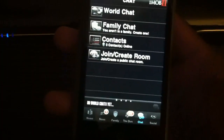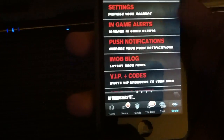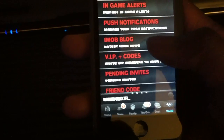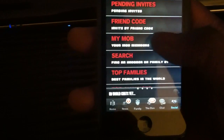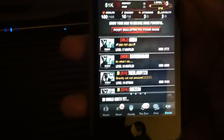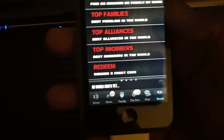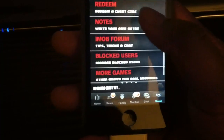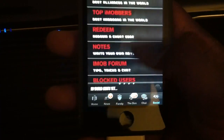And then social — the last thing. You go to settings to set notifications; if something happens they send you a notification. There's in-game alerts, the iMob blog, VIP codes, pending invites, friend code, and my mob. I got 11 mob right now because I just sent out 50 invites. There's also search for iMob number, top families, top alliances, top iMobbers, redeem cheat codes, notes, iMob forums, blocked users, more games, and how to play.